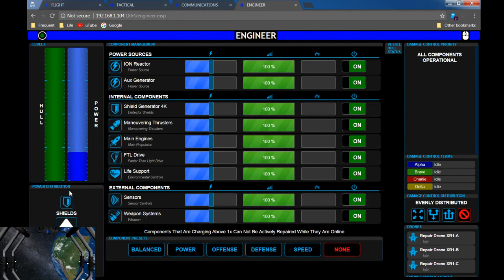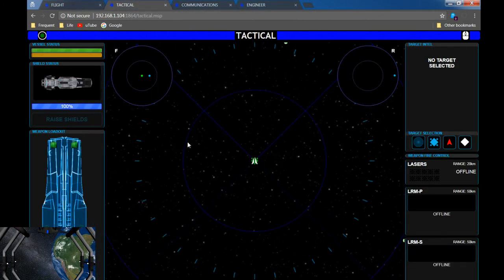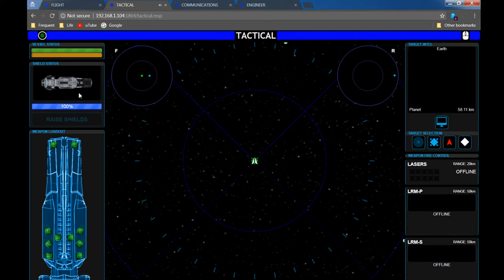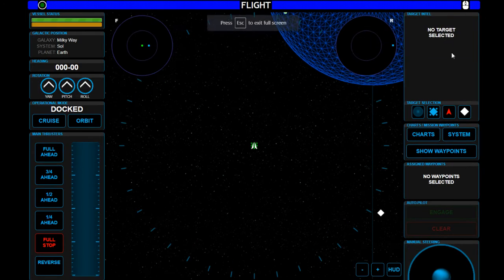Here we have our stations. The problem is with scaling. I'm in the tactical screen and I cannot see all of the ship or what's going on down here. If I go to flights it's an even bigger issue — I can't see the full bar or the full steering situation. If I try to switch to full screen by clicking it, it gets a little bit better, but this is not ideal.